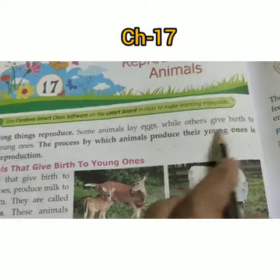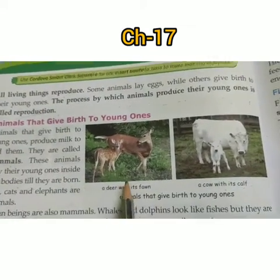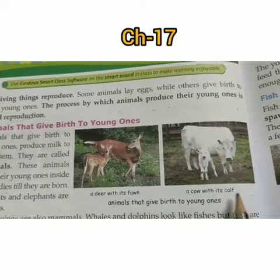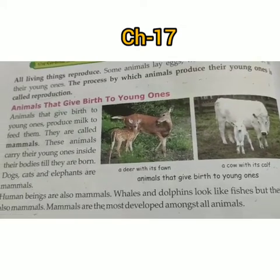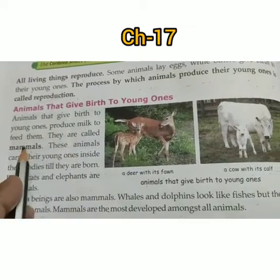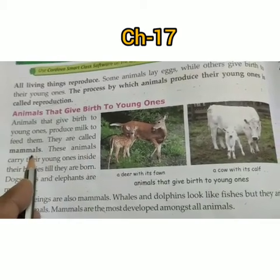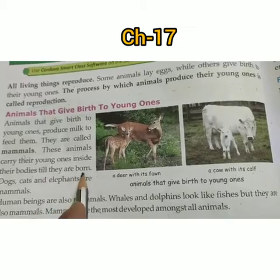Animals that give birth to their young ones produce milk to feed them. They are called mammals. These animals carry their young ones inside their body till they are born.